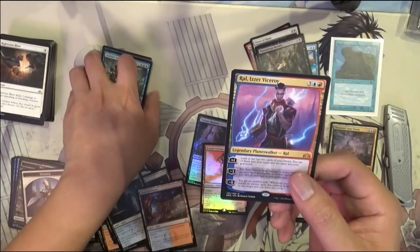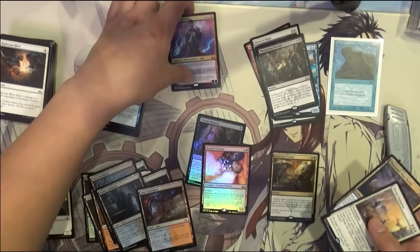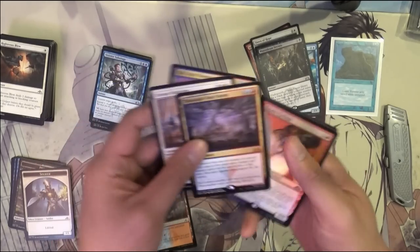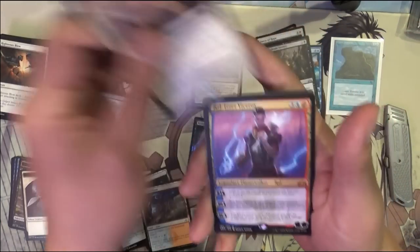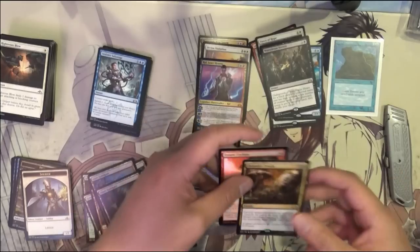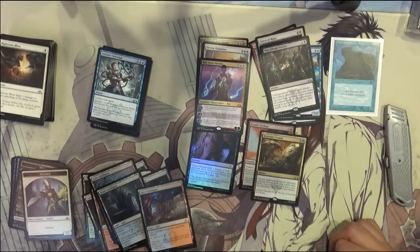So this is one heck of a bundle. We did have three Mythics: Thousand Year Storm, Divine Visitation, and Ral Izzet Viceroy. A Foil Rare — Erratic Cyclops. And then probably the best card — the Assassin's Trophy Rare. Definitely a very strong bundle. Thanks for watching, guys — like and subscribe, support the channel, and I'll catch you guys next time.